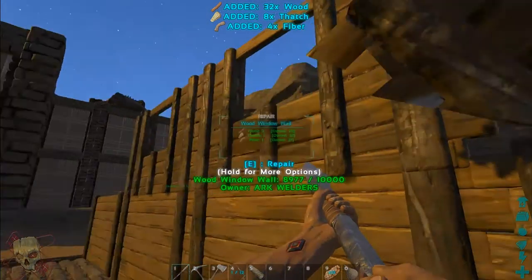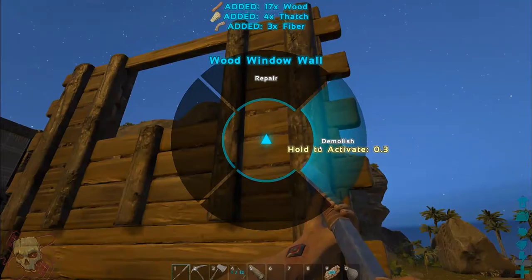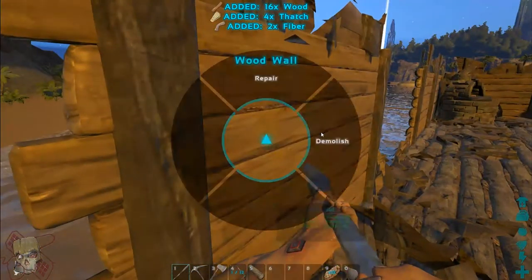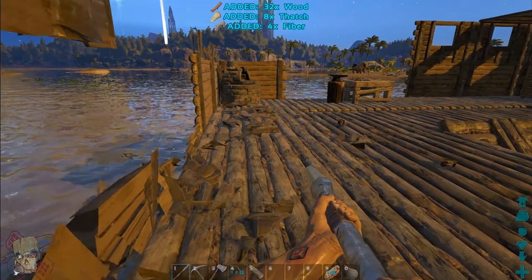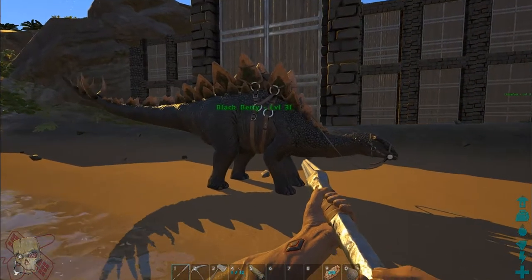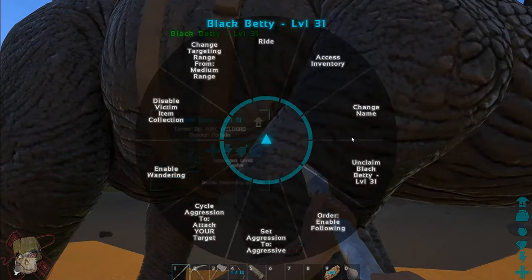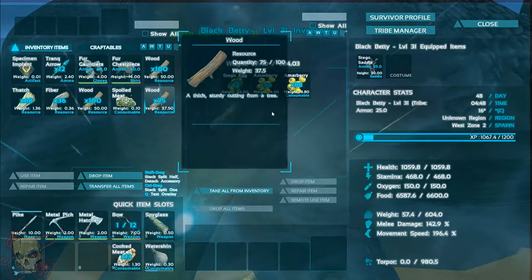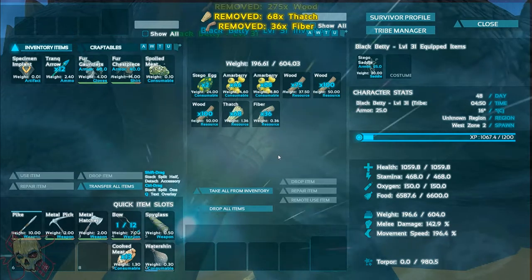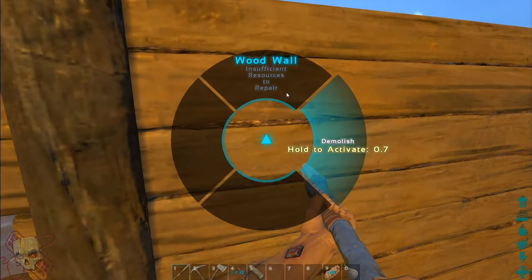Also we're going to need a mammoth at some point for gathering, because you know the brontosaurus is cool and all, but a mammoth is just so much easier to work with. As far as I've seen, it takes longer to tame, but it's just a lot easier to work with. Kudos to the developers on that, because you really need an option for some kind of mid-range animal that has a lot of weight capacity that you can really use for gathering.